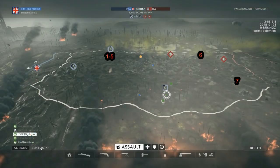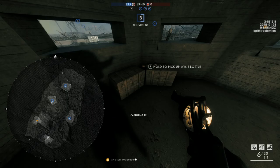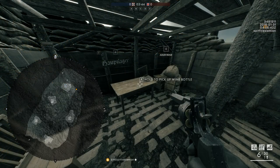The most important thing is to know where the bottles are. On Passchendaele there are 7 you can find. The first 5 are in a bunker on B Flag — 3 on a green box and 2 on wooden boxes. The 6th bottle is lying on the floor in a destroyed bunker near the edge of the combat area between D and E. The final bottle is on a table located about 80 meters to the east from E Flag, where three trench lines meet.